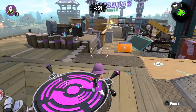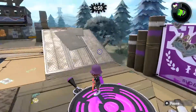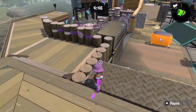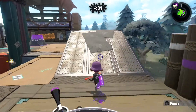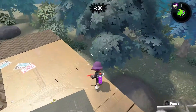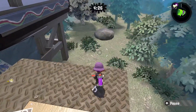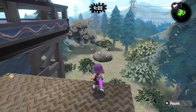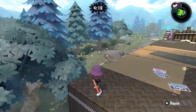All right, this is Camp Triggerfish — the new Camp Triggerfish for Splatoon 2. It looks really good! You can walk up there now, which is nice. I just want to jump down there and roam around through the forest, through the woods. It looks amazing.